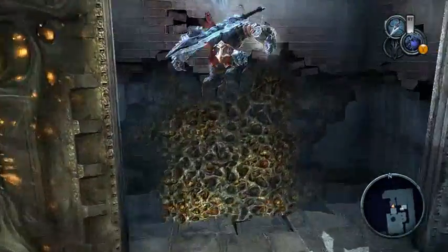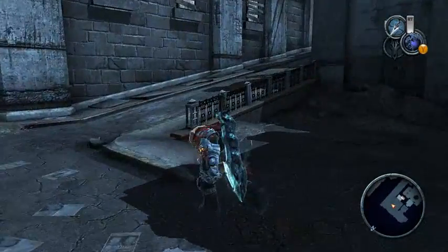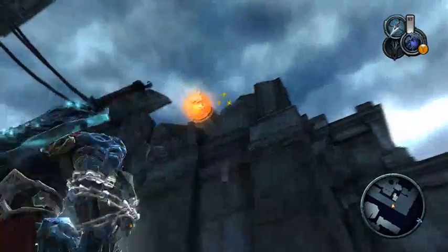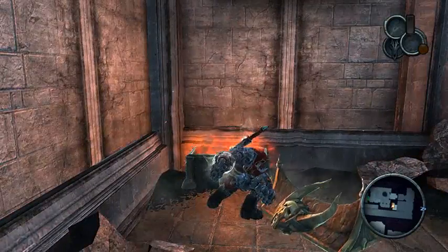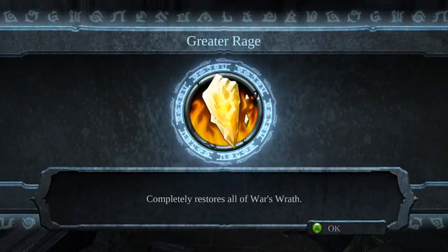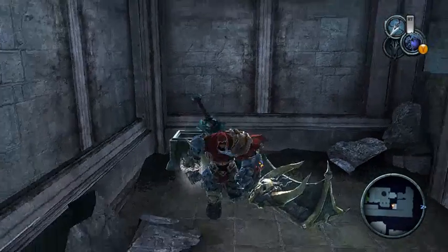Go to this section, all the way over here, over there where the angels will fight you, and over there you will see a place where you can hook up. What's in this chest? A consumable — Greater Rage, which completely fills all of War's wrath. Here you can find the next consumable.